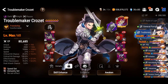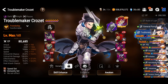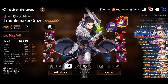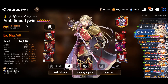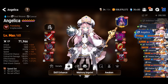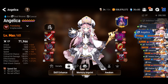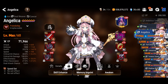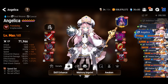Fawn CC for the survivability increase. I also brought Troublemaker Crozet — he is in the Mystic rotation with ML Etta, so that's really cool. You'll see him in action after the buff; I haven't showcased him after the buff yet. Ambitious Tywin is a very powerful hero. And Angelica provides quite a bit of sustain — I feel like more players should be using her in PvP. She heals for a ton, and the immunity barrier is really good.